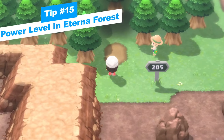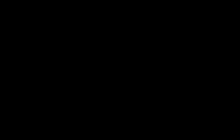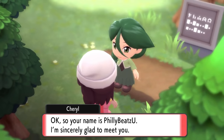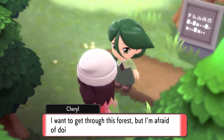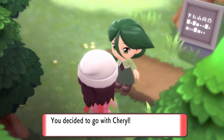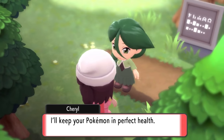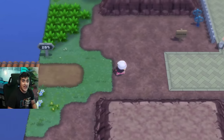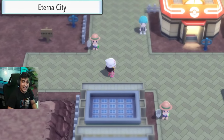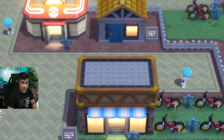The final tip is about Eterna Forest. When you enter, you'll be joined by Cheryl, a free NPC who will do double battles with you and heal your Pokemon after every single fight. This makes it a great spot to power level Pokemon before moving on to Eterna City. Once you arrive in Eterna City after the forest, you'll find a house tied to the Grand Underground.